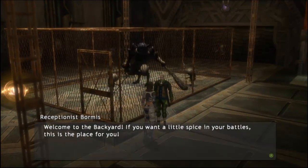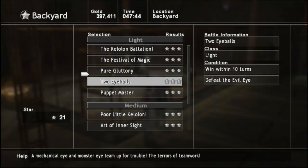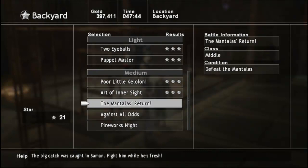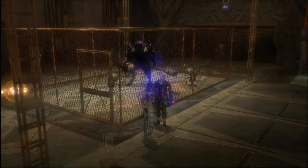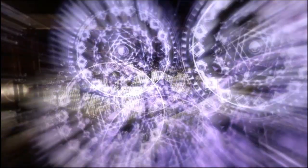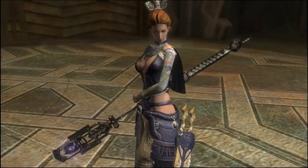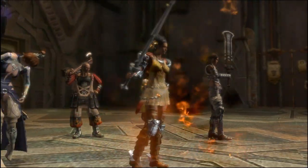Hello, this is Vettel121 and welcome back to Let's Play Lost Odyssey. In this episode we're going to be doing some more backyard battles, and the next one we're going to be doing is The Mantellus' Return. This one is pretty easy - all you have to do for the bonus condition is not let any allies get KO'd, which is very reasonable because these guys aren't hard at all.